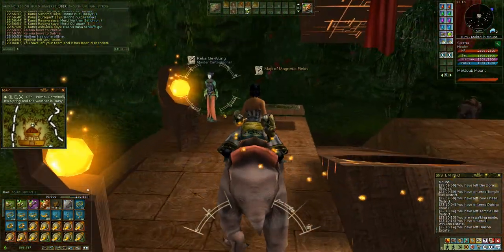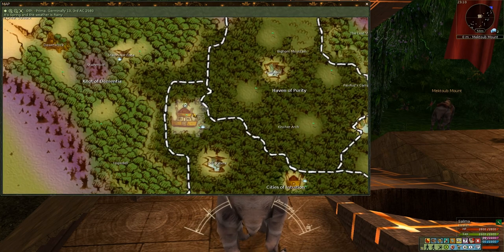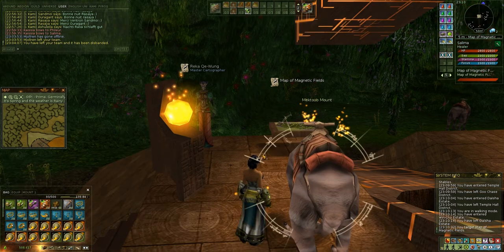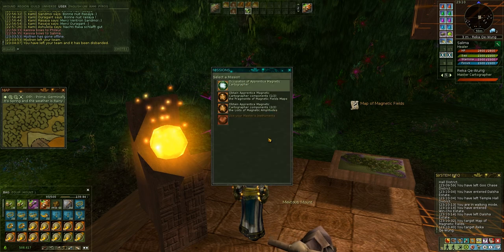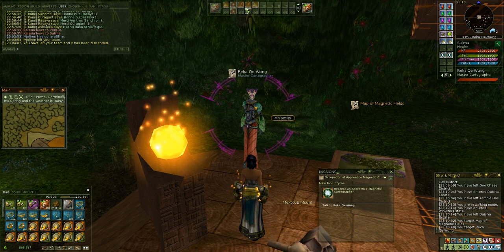The master of this occupation is in the north of the city, in the north of Zora, very close to the exit gate. Now I'm not able to show you how to take the occupation because I already have it. But that would be basically just clicking the first option and picking that you want to become an apprentice.